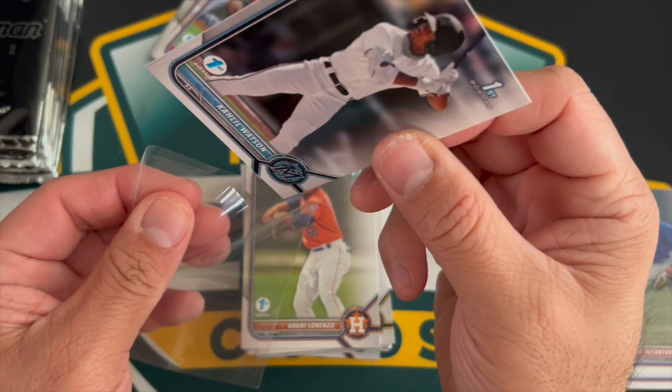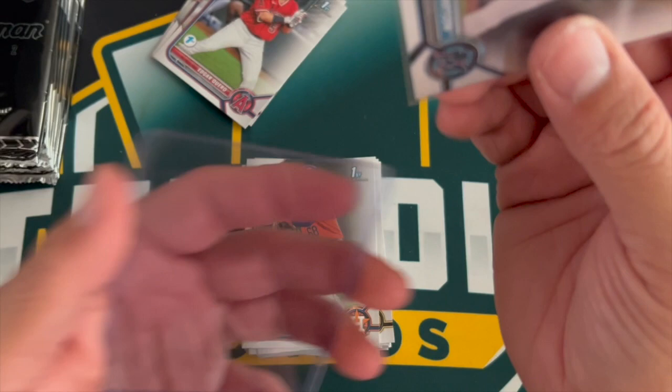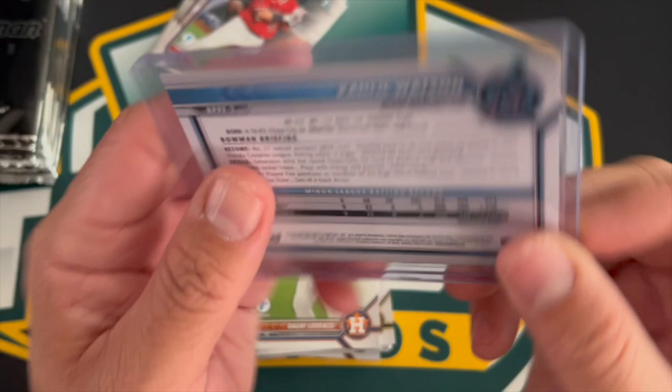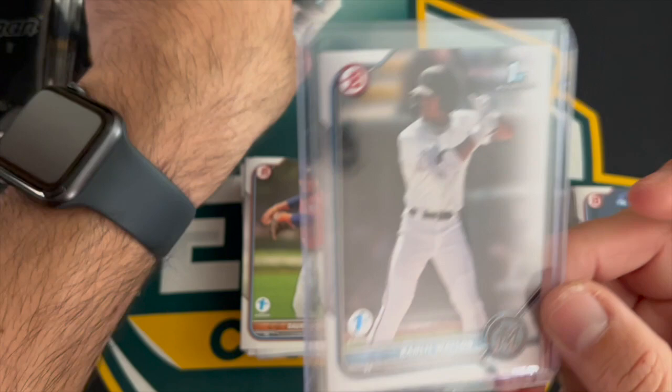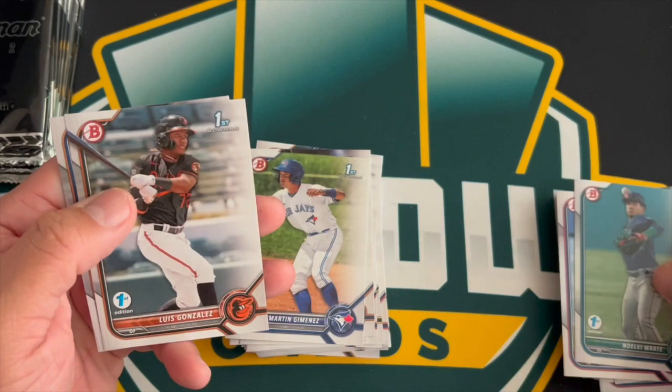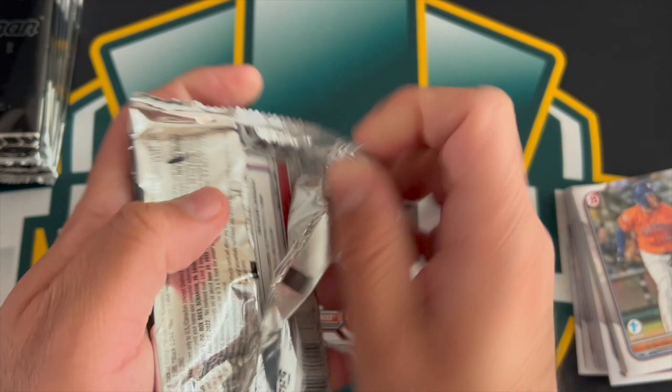Kahlil Watson — look at that, right up top! Kahlil Watson is the number one prospect for Miami. He was drafted number 16 in round one in the 2021 draft. Cool to get him. Also Caro, Vera, Wagner, Jimenez, Cassis, Marty, Gonzalez, and Leon.